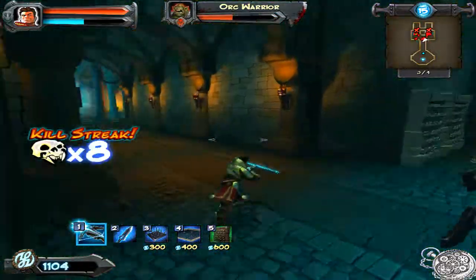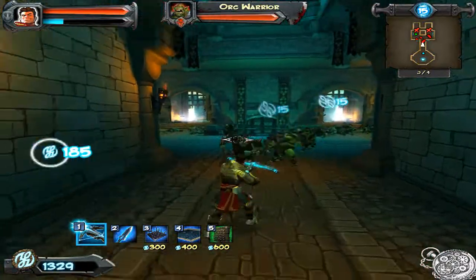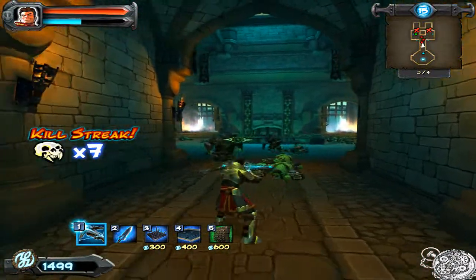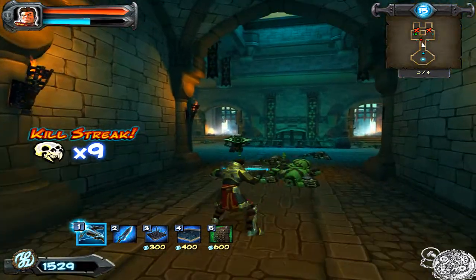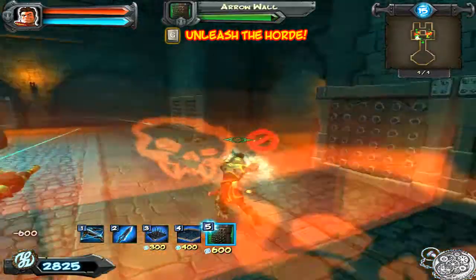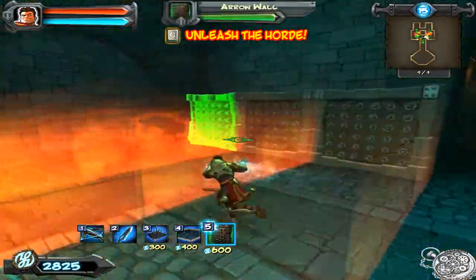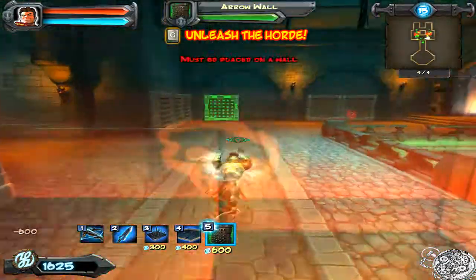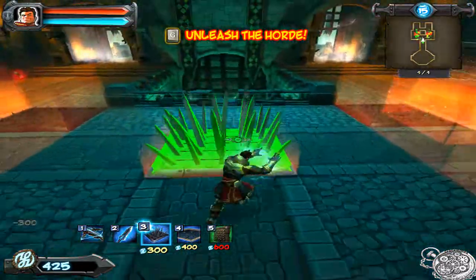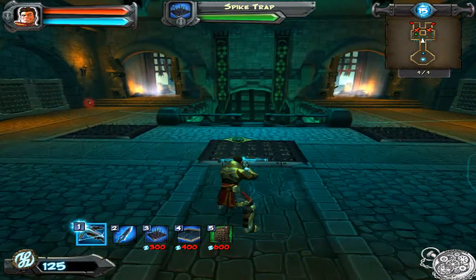Whoa, looks like I was not paying attention to the left side too very well there. However, don't worry too much if they get past you, because the game gives you a paladin — or a knight, whatever you want to call them. He's sitting at the rift. You probably won't see him in this video, but he's guarding the rift, so any orc stragglers that manage to get that far will just be decimated by him, since he can hold his own against mere orcs.